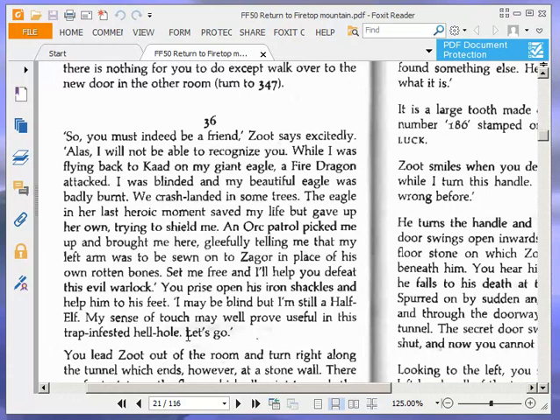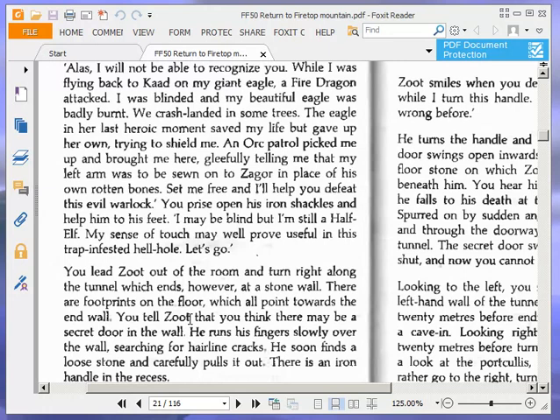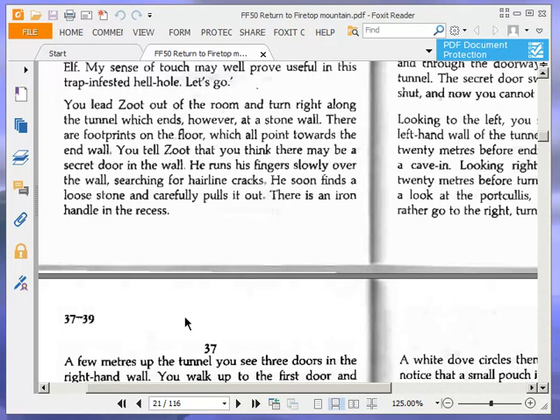You must indeed be a friend, Zoot says excitedly — or I tortured someone who knows where you live. Alas, I will not be able to recognise you. While I was flying back to Caard on my giant eagle, a fire dragon attacked. I was blinded and my beautiful eagle was badly burnt. We crash-landed in some trees. The eagle, in her last heroic moment, saved my life and gave up her own trying to shield me. An orc patrol picked me up and brought me here, gleefully telling me that my left arm was to be sewn onto Zagor in place of his own rotten bones. Set me free and I'll help you defeat this evil warlock. You prise open his iron shackles and help him to his feet. 'I may be blind, but I'm still a half-elf. My sense of touch may well prove useful in this trap-infested hellhole. Let's go.'